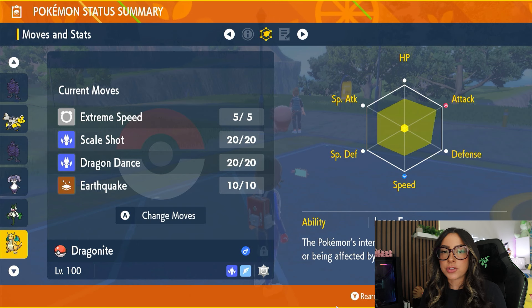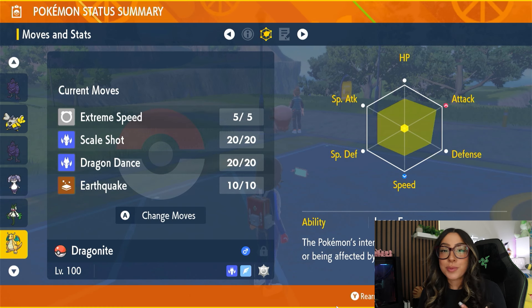However, it does also have access to Rain Dance, Hurricane, Draco Meteor, and Thunder. So they really said let's just make this a full-blown mixed attacker.